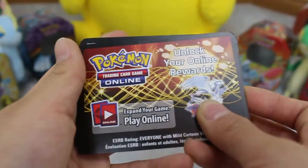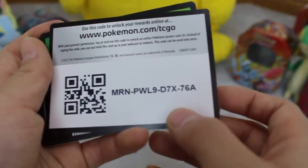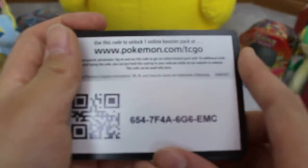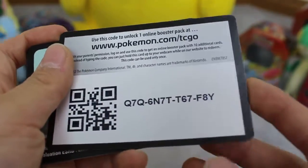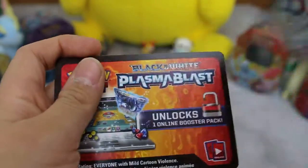Really cool code cards. So we have the Rushram, which is a good code card. It gives you a Rushram EX in the online TCG game. So what you do is you go online, download the TCG game, and then redeem these codes for prizes like booster packs and EXs.